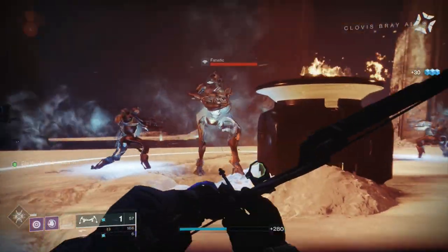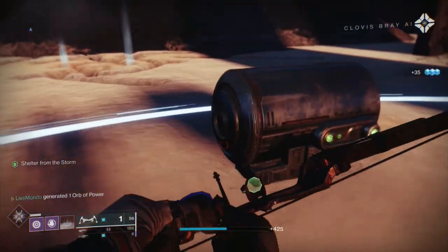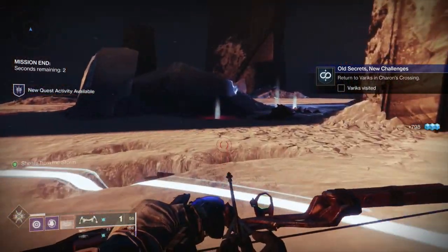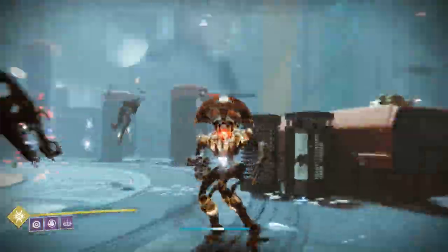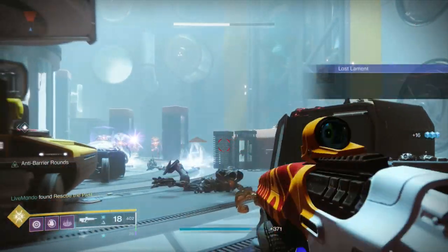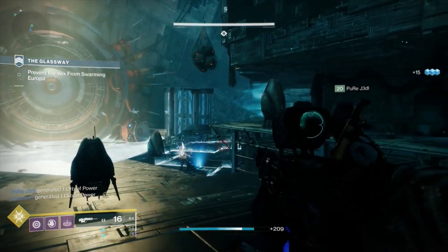Once you complete the challenge and open the chest, the next step is finishers on Vex — and this one was a bit annoying. You do not get much progress from red-bar Vex; you get between nine and ten percent per finisher on elite Vex. I went back to the Perdition lost sector because there are elite Minotaurs in there. The normal shielded Minotaur seemed to give more percent than red-bar adds. I just kept running in and out of the lost sector, only focusing on finishing enemies, until it was done.